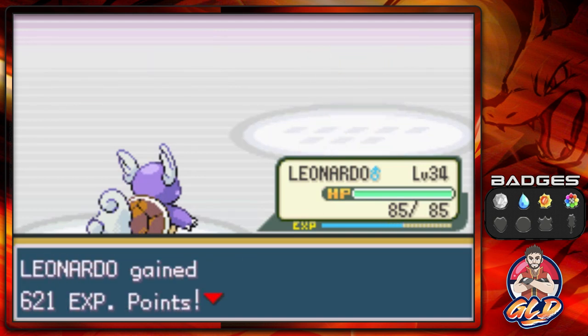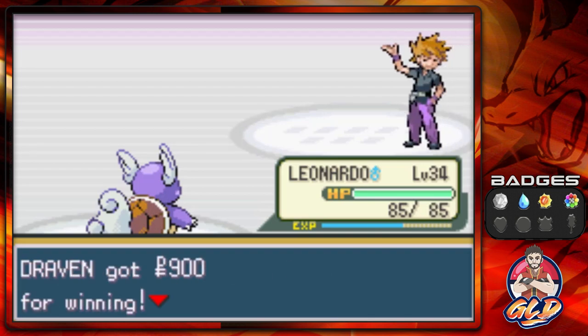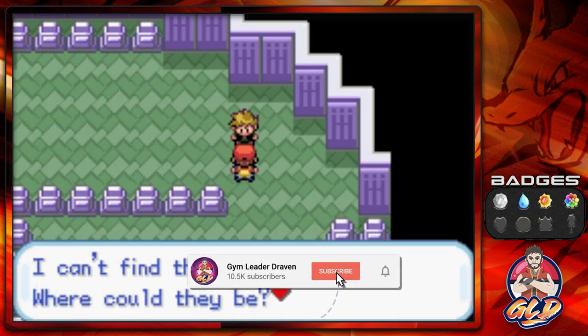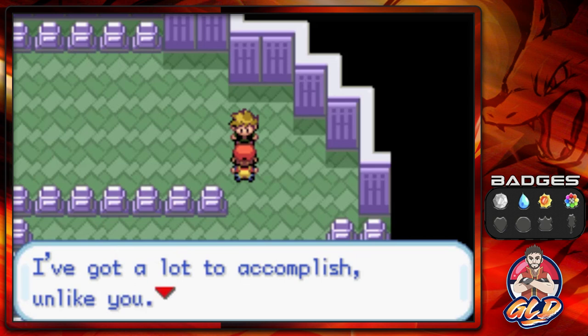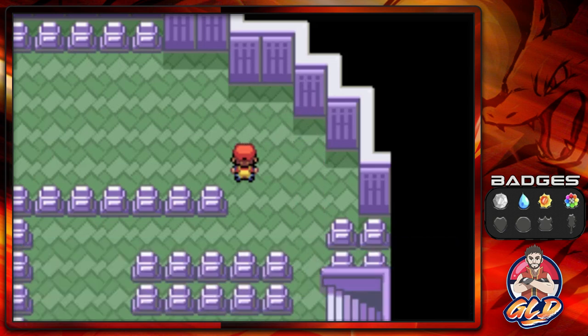Someone has fainted and Rival Gary has been defeated. Gary says 'How's your Pokedex coming? I just got a Cubone, I can't find the bigger Marowak, where could they be? I bet there aren't any left. Well I better get going, I've got a lot to accomplish. Smell you later.' I'm flipping you off, homie.